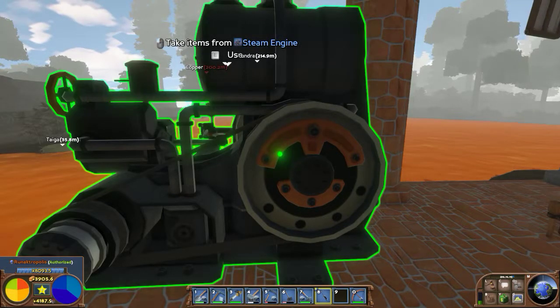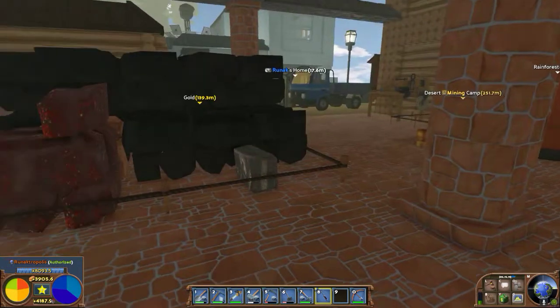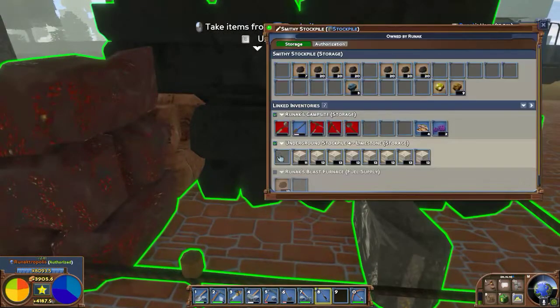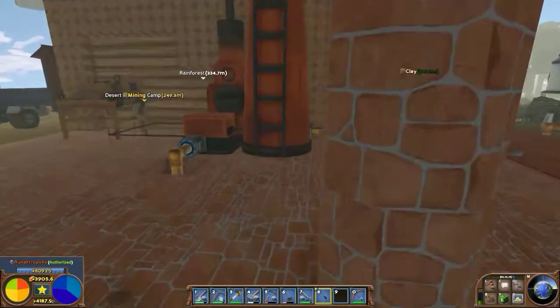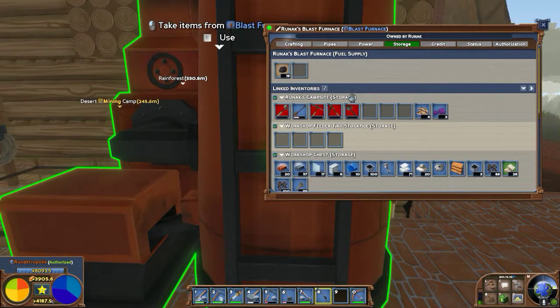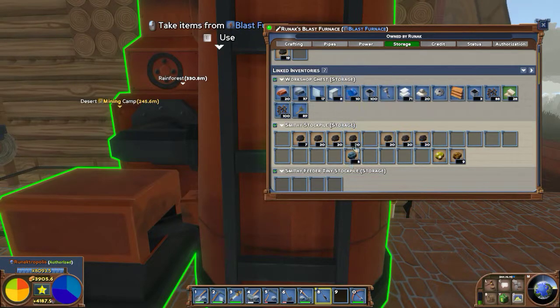These are what's called stockpiles — this is where you can link all your stock and make it available for pickup by any of the crafting-type stations. You can link them and order their priority — saying this will be the first stockpile to pull from, everything from here second, and so on.